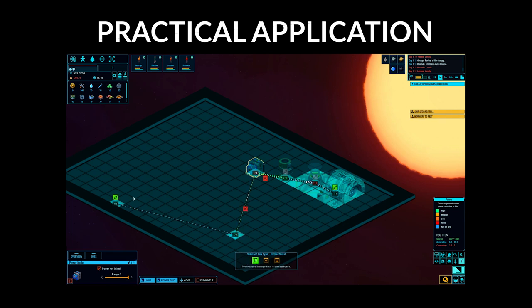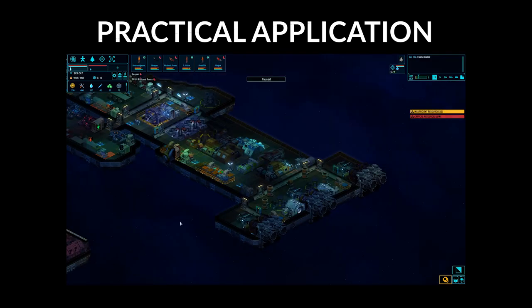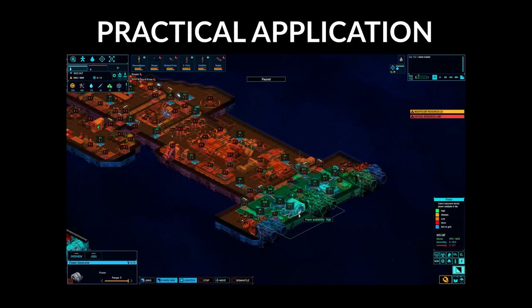The connections between the power nodes can be bi-directional. The white pulses traveling along the links indicate power flow. Let's look at the power overlay by pressing E or using the GUI. Here we see a redundant system using two power generators, two solar panels, and four power capacity nodes feeding power nodes throughout the ship.